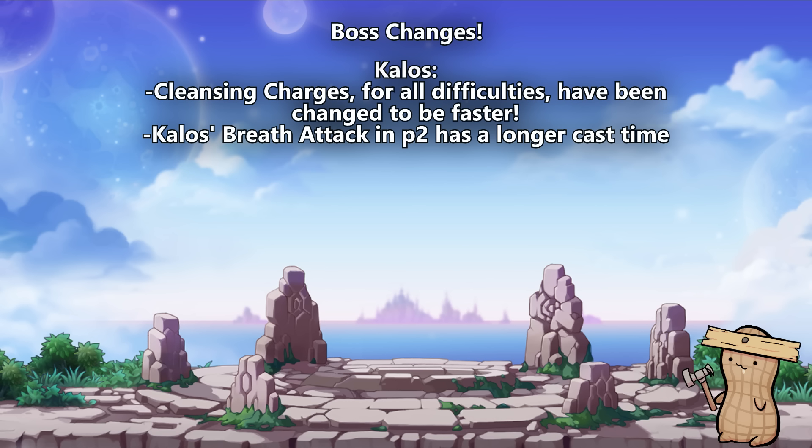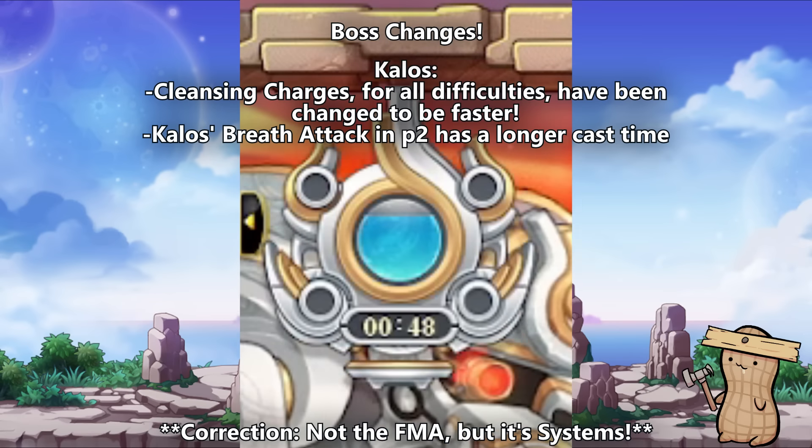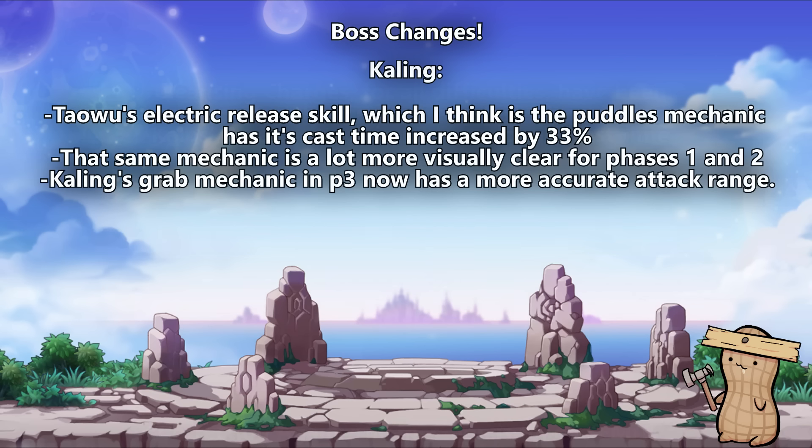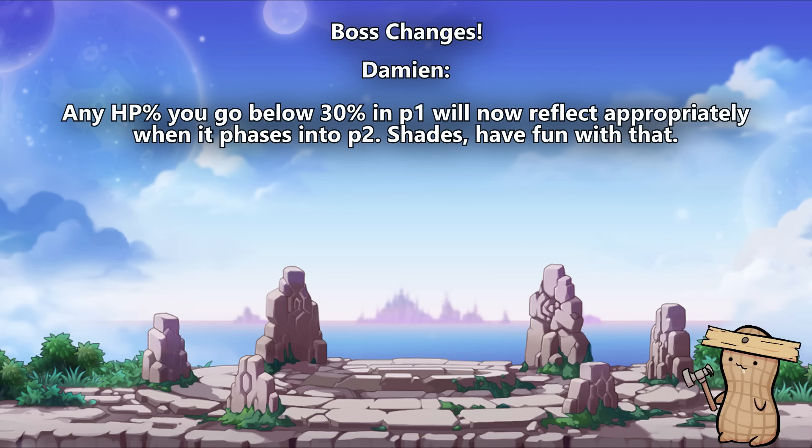Callous has a lot of nice changes: charges for cleansing the systems are now faster by 1.5 times for easy mode and 2 times as fast for all other modes. The Stupid Breath Attack now has a 33% longer cast time, which means it's slower, allowing for better dodging. Callous also has a timer for his FMA attack now, plus a notice for when he does the breath attack in case he's off screen or your teammates don't call things out. For Kaling's fight, the Tiger boss's electrical release skill has its cast time increased by 33% in P1 and P2, and that mechanic is now much more visually clear. And the last boss change is Damien, who now phases and starts P2 with the HP you dropped him to in P1.